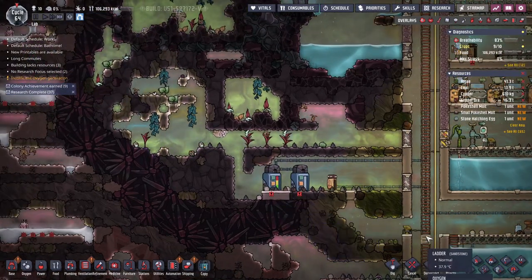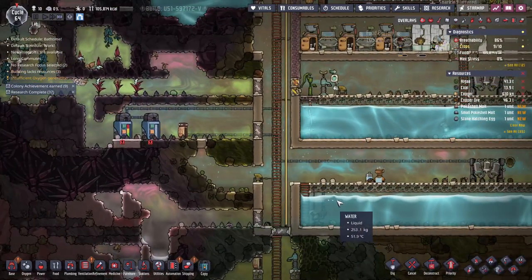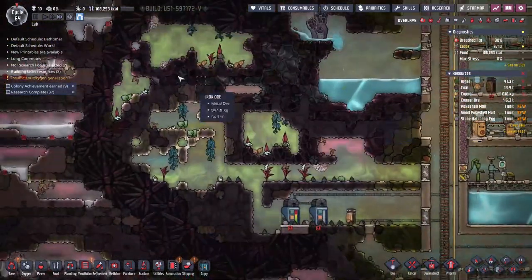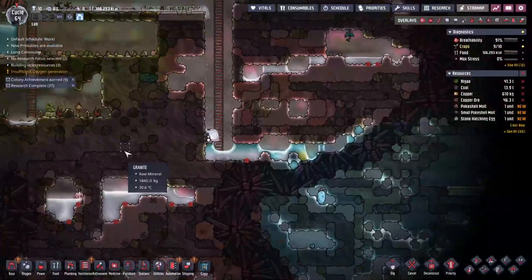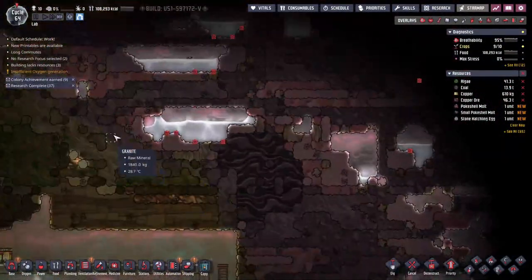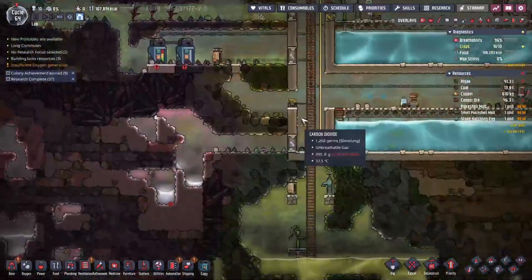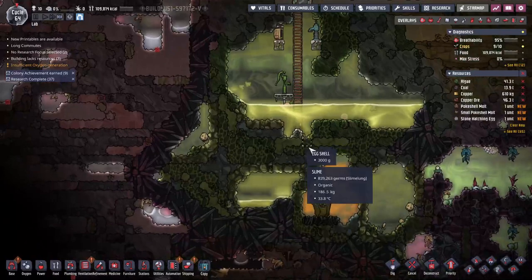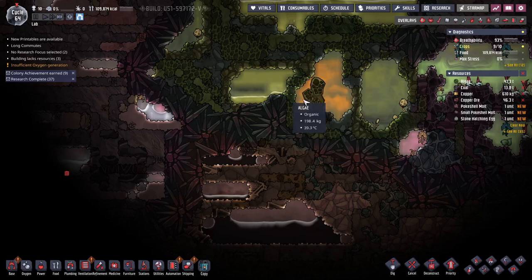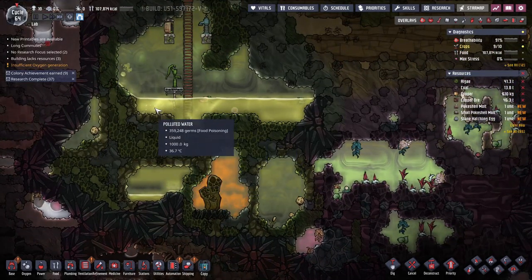This is one of the best map seeds I've ever seen — it is really good, I got really lucky. We've got this water stuff, we're close to this area, close to the ice, we've got great resources, nothing crazy. No weird carbon dioxide geysers or anything, and we're actually kind of close to the oil. I need to figure out a way to get in there but I need to do something with all this polluted water first.